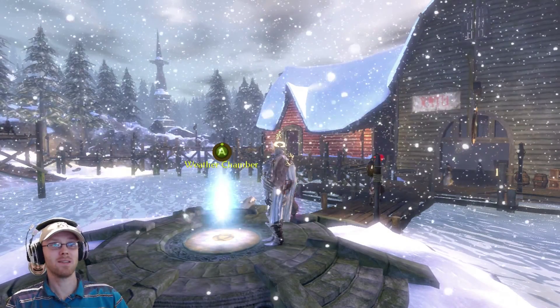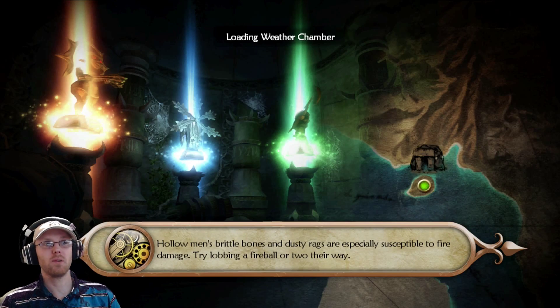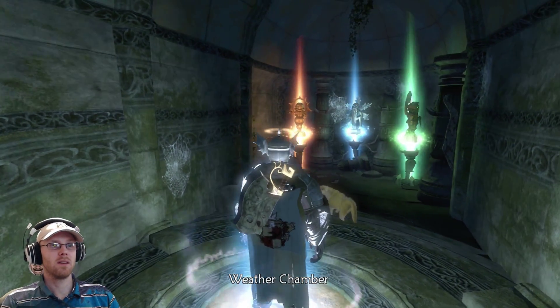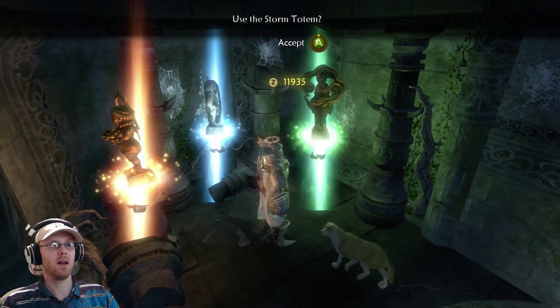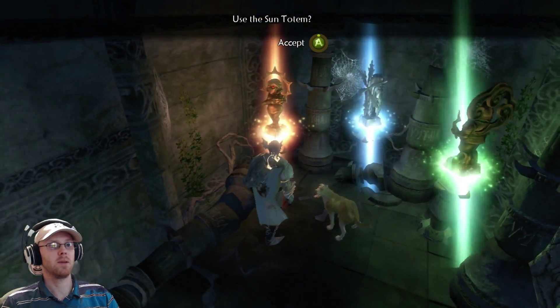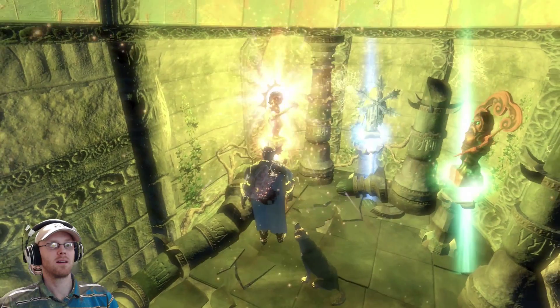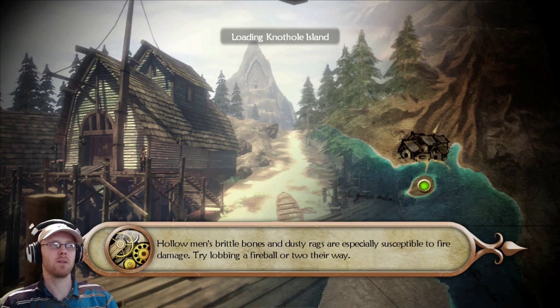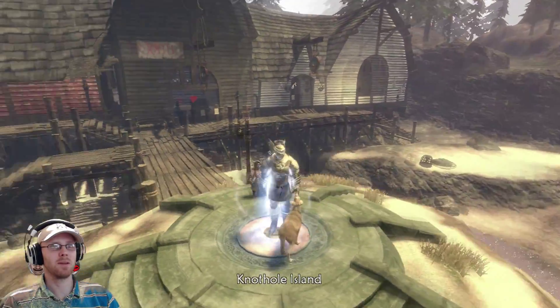Hi guys and welcome back to another Fable 2 Let's Play! So in the last episodes I got all of those weather totems, so all I need to do to change the weather is go up to them — storm, snow, and there will be sun. Let's make the island nice and sunny! Who doesn't like a summer? So now I've dried the place out.